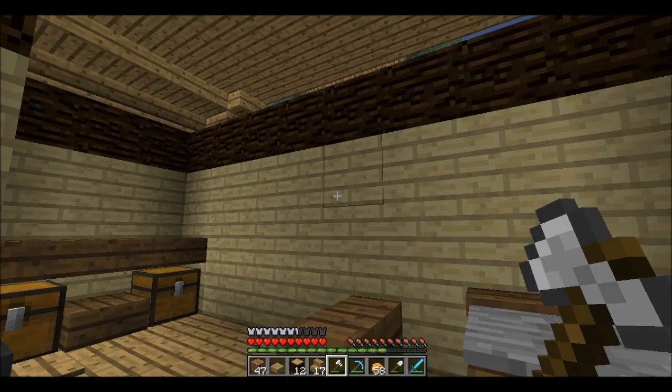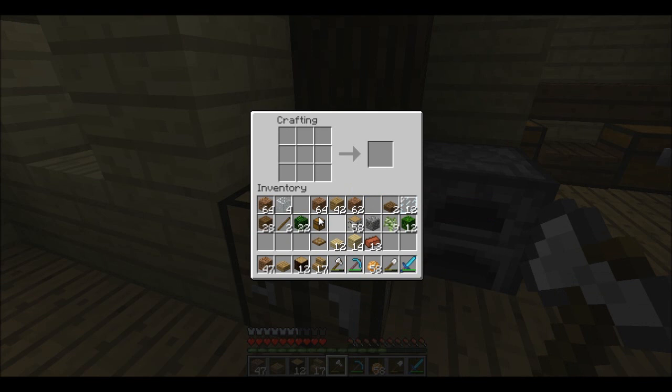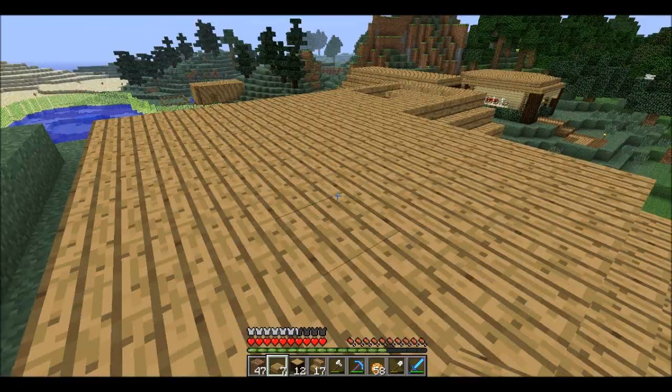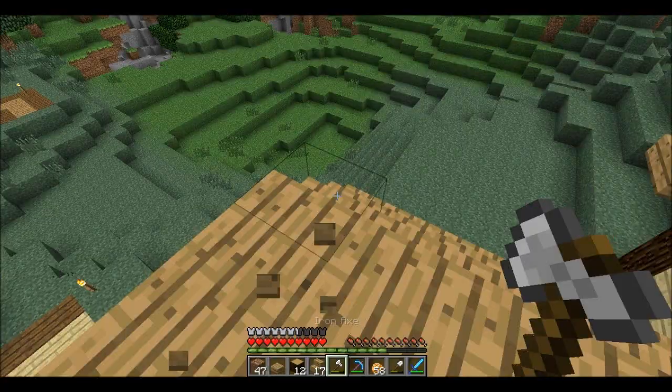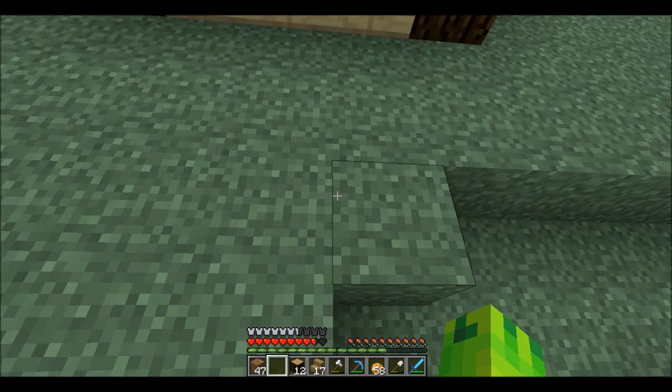It's really dark in here, I just realized. I don't have any torches on me. Well, first I need 1, 2, 3, 4, 5, 6. I hope I counted right. Well now I have 7 because apparently there was one on the ground, so should be good. I counted right anyway though. Well, apparently I didn't because I just gotta place that guy there.